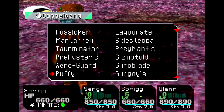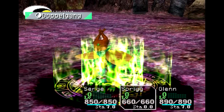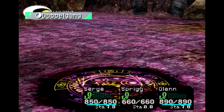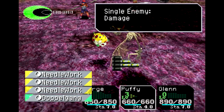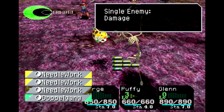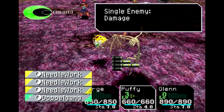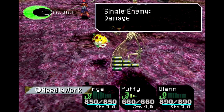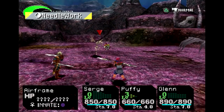Then we head back to the El Nido Triangle where we can find the Puffy, the Puff Fish. The Puffy is innate yellow and is powerful — and it needs to be, because there's not too much else going for it. It has a compact element grid full of Needleworks: 3 at level 1, 2 at level 2, and 1 at level 3. Let's hope it does good work, because it's the only thing the Puffy has going for it on the element grid.